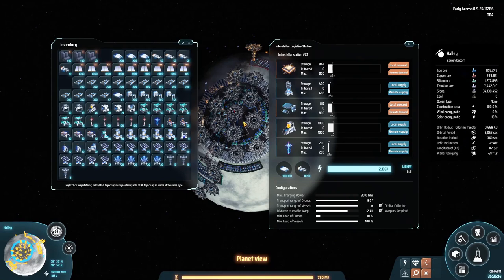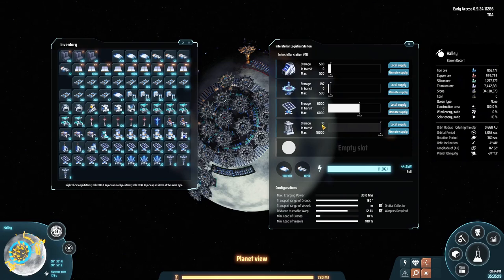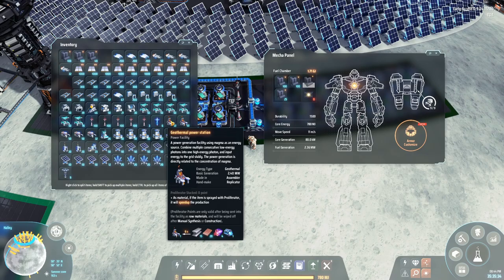That should hopefully mean that if we check our mall — and remember you can access your ILS from anywhere on the planet — we can see where the accumulators are. Look, we already have 10 accumulators waiting for us, and of course we will be producing more while we're making the next few builds. I'm bringing 100 geothermal power stations to the lava planet we have — let's see what we can do with that.